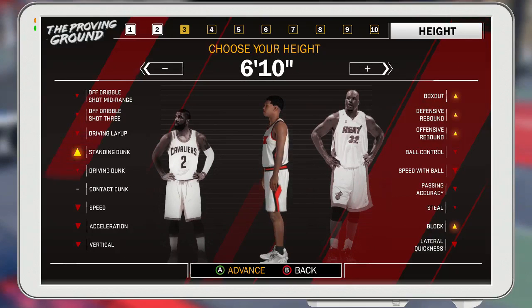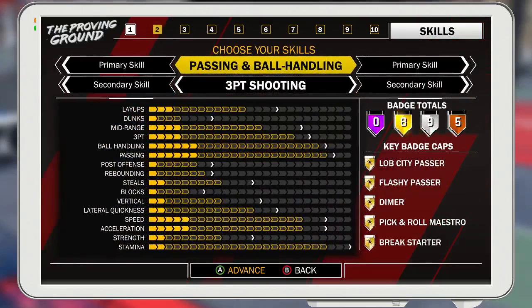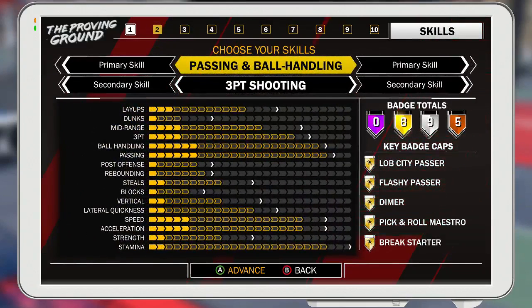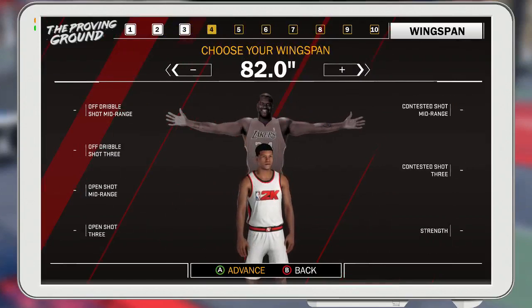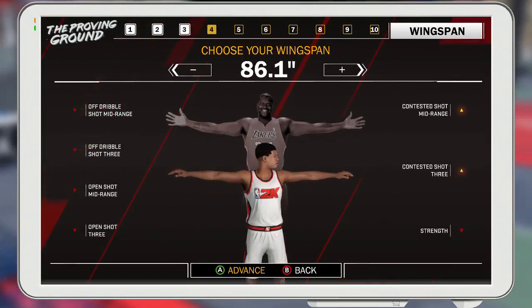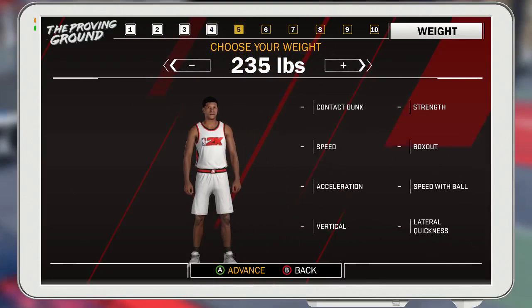Here's the real spot — choose your height: 6'10". You're going to be 6'10", you're going to be fast, you're going to be able to shoot, you're going to be able to do all that. I know, I'm telling you guys, I know this for a fact. You're going to be 6'10" and you're going to want to max out your wingspan so you can get all those blocks, those rebounds, and play good defense.